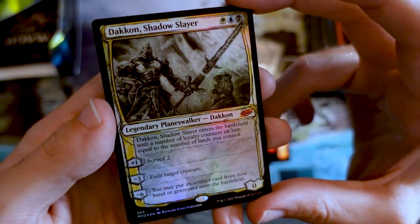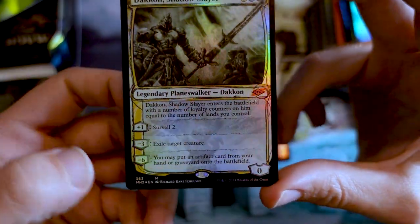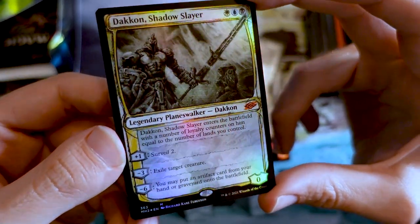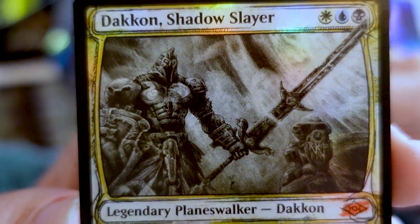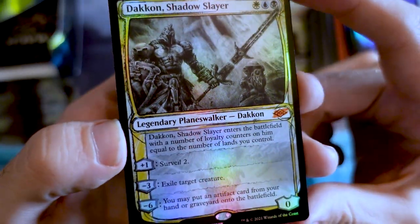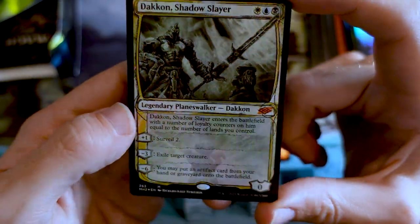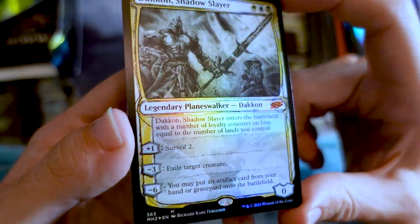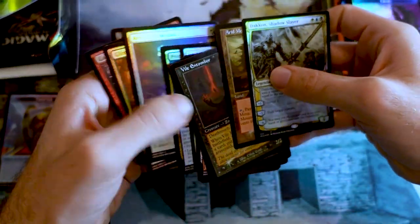Sketch artwork Dacon Shadow Slayer from Richard Kane Ferguson — wow, that looks so good. Look at that artwork. The sketch artwork by RKF, the master himself. You gotta love this — that is so good. How can you see this and not just love magic? See this gorgeous piece of artwork in foil and just want to play it, want to experience it. That is amazing. I don't want to move on from this pack — this was the hotness right here.